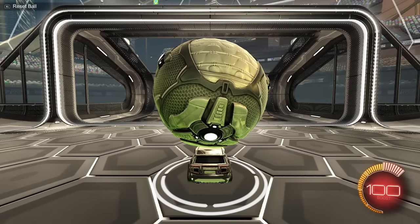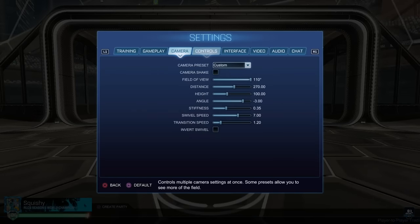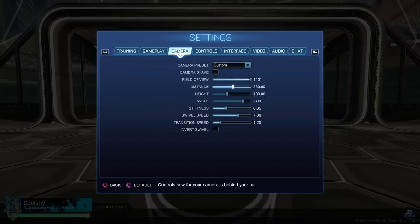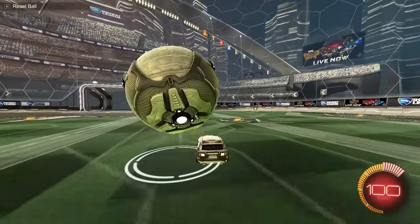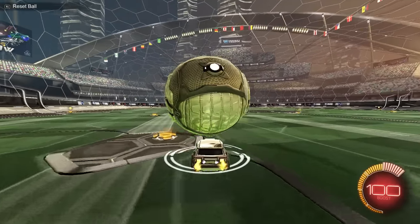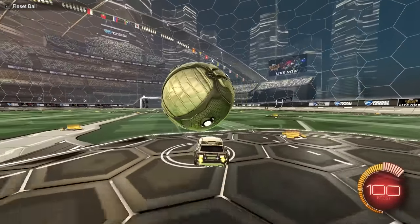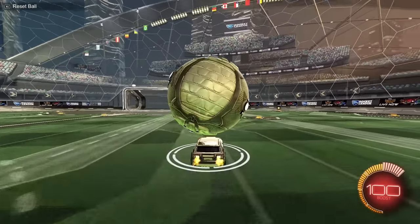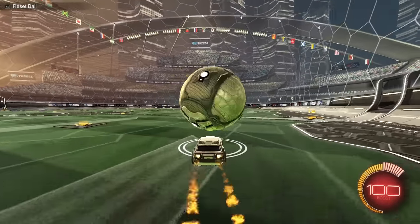When you go to a closer distance, you have much less vision of what's happening. Versus at 270, you have an idea of what's on the left or right of the ball. To combat that, you want to try to dribble at angles. If you dribble straight on net, a guy can challenge you and you'll have no idea he's challenging you. Whereas if you dribble at an angle, you see him the whole time — you can turn, cut it, flick, fake shot, let it off your car. Always try to dribble with the idea that you're trying to have vision of the opponent.